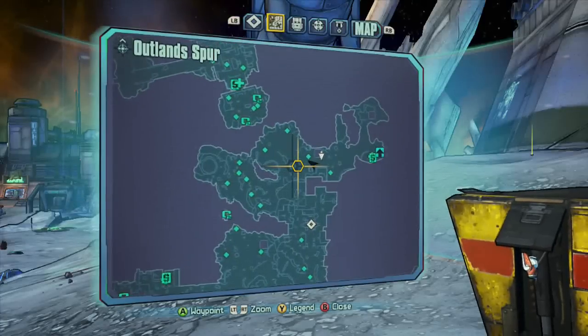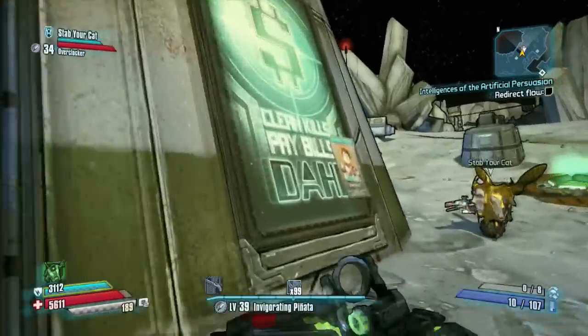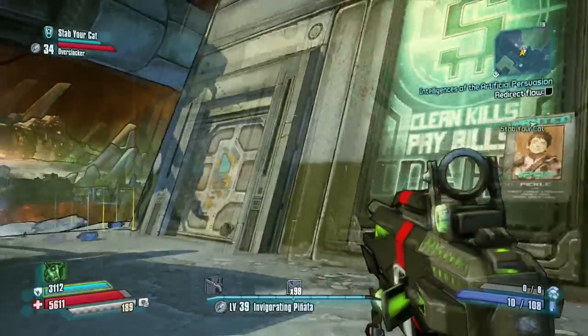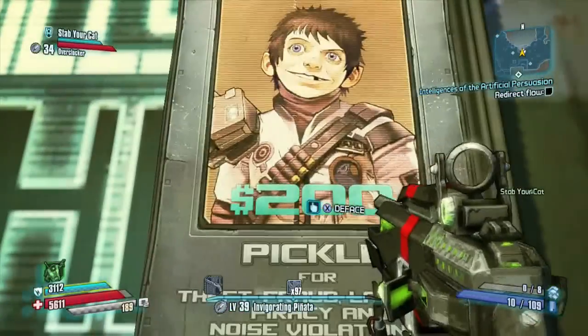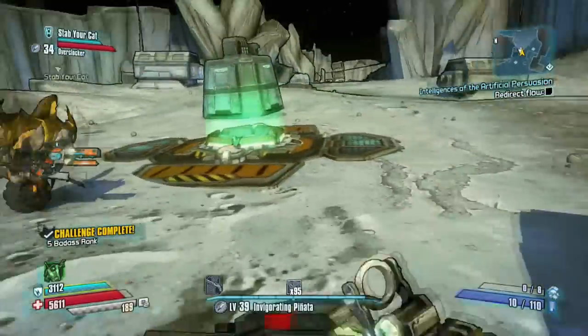The fourth one, if you're following in my order, is at the top of the map right here. It's located against that building. What makes this building awesome is that it has a giant money sign, and at the bottom of the money sign it says 'clean kills, pay bills.' It's pretty awesome.